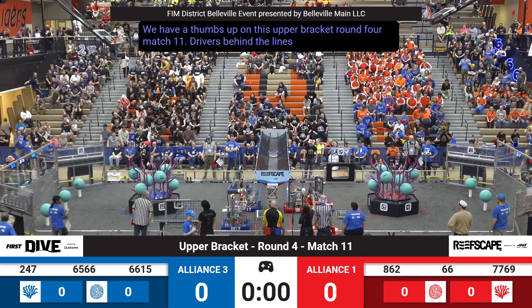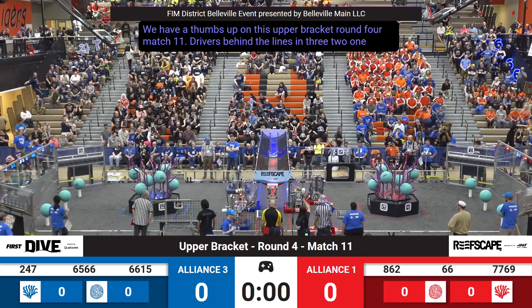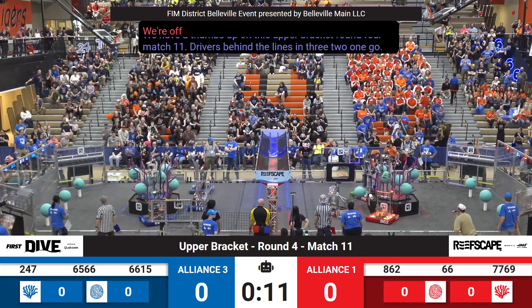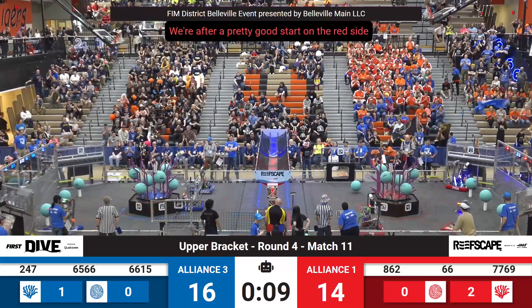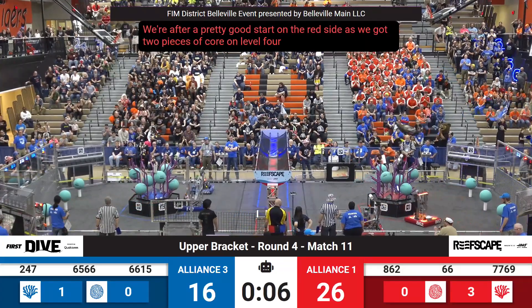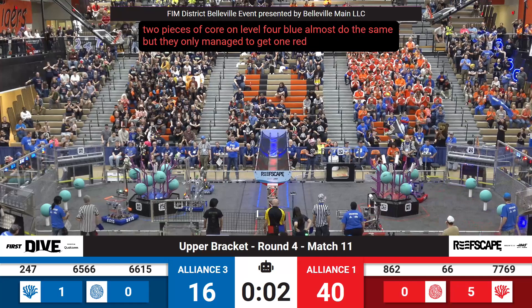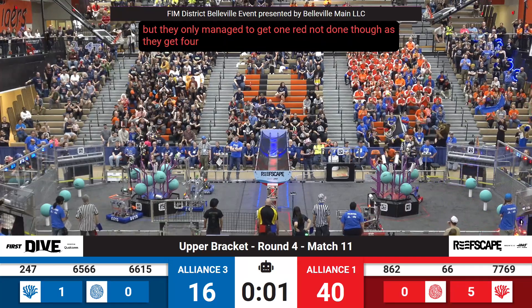Behind the lines in 3, 2, 1, go! We're off to a pretty good start on the red side as we got two pieces of coral on level 4. Blue almost did the same, but they only managed to get one. Red not done, though, as they get four pieces of coral on level 4.